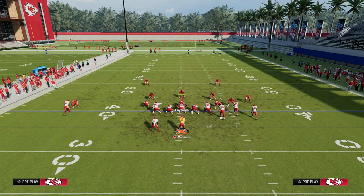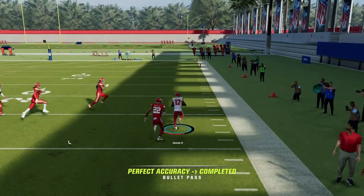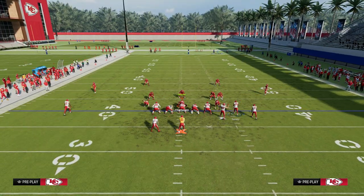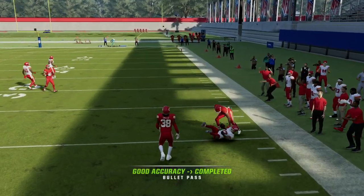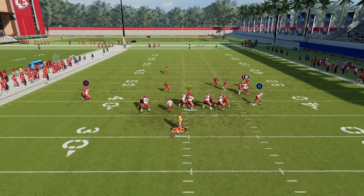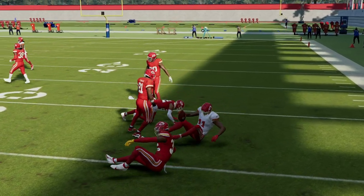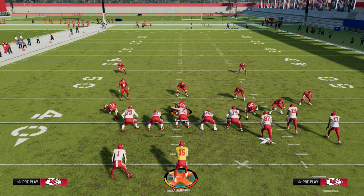Stick is a really, really good play this year — probably even better than it was last year. This corner route is super consistent against man coverage. If you're struggling to beat man consistently, struggling against cover four, or struggling on offense this year, join the Patreon. That's where you get access to the whole ebook where we break down not only stick but the entire West Coast Bunch, plus all our other ebooks — trips tight end, Y trips, tight slots, bunch offset, and more. Everything is included: offense and defensive ebooks for just $10. Join the Patreon today by clicking the link in the description.